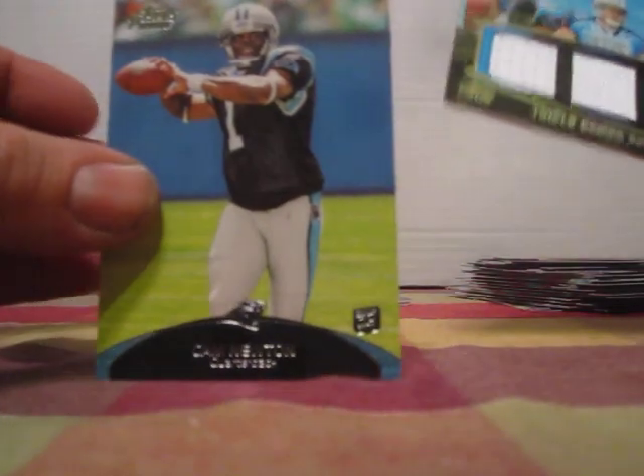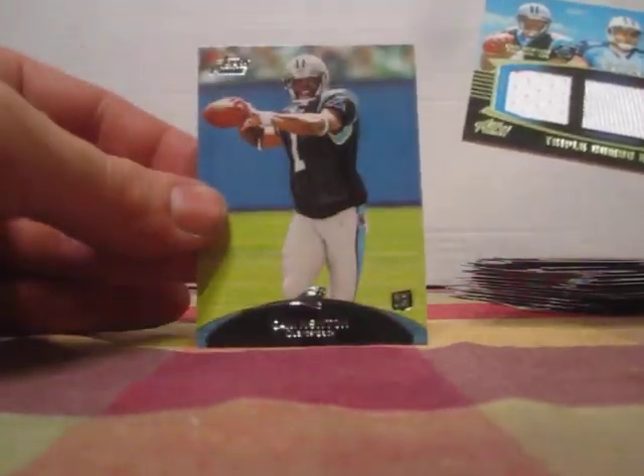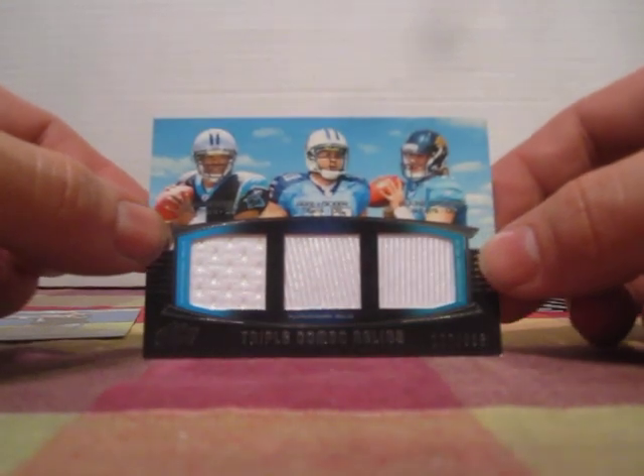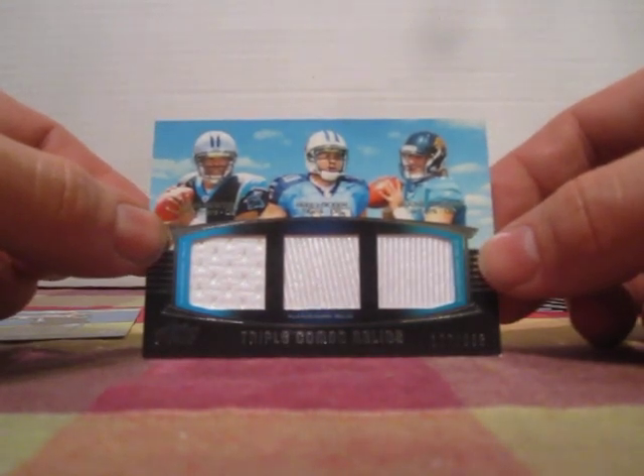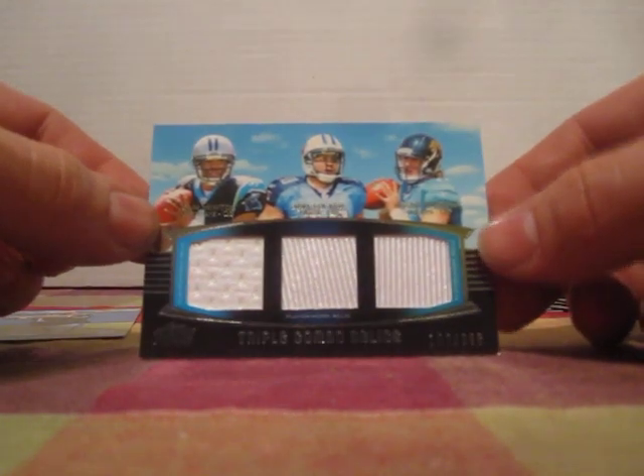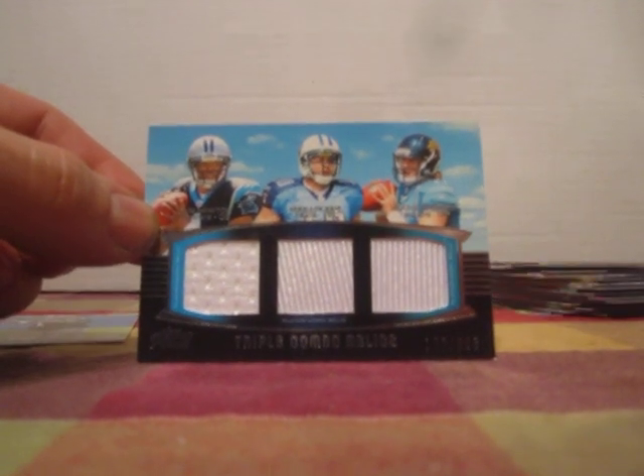Alright, once again let's look at the hit — we got a Cam Newton base rookie and we got a triple combo Cam Newton, Jake Locker, Blaine Gabbert, 102 of 388, triple combo relic. Alright guys, thanks for watching and I'll see you next time.